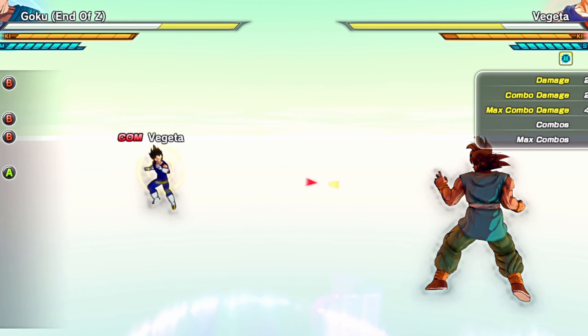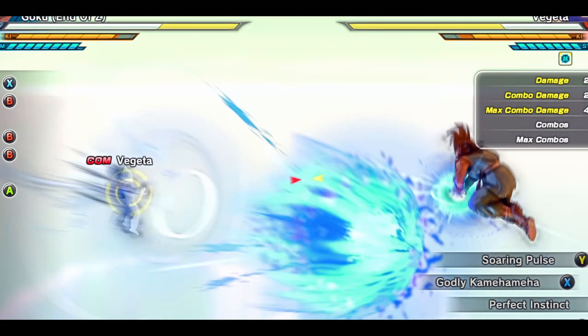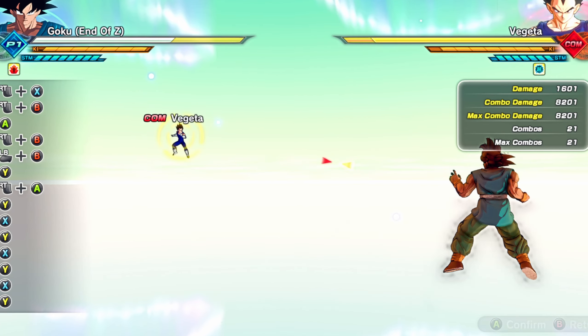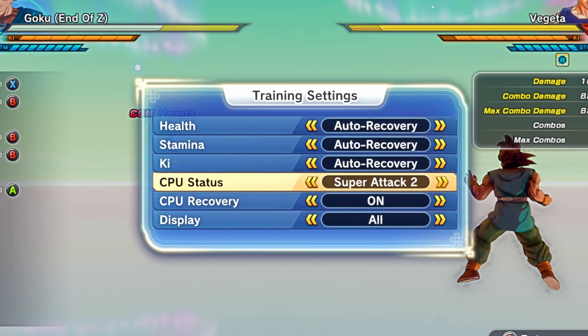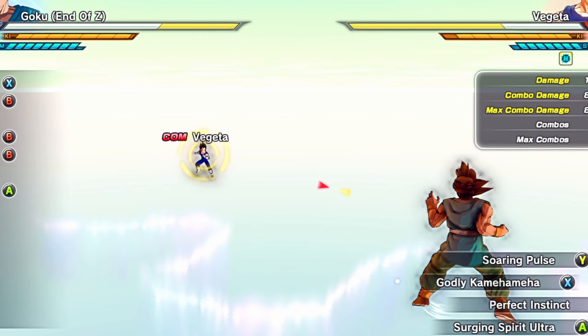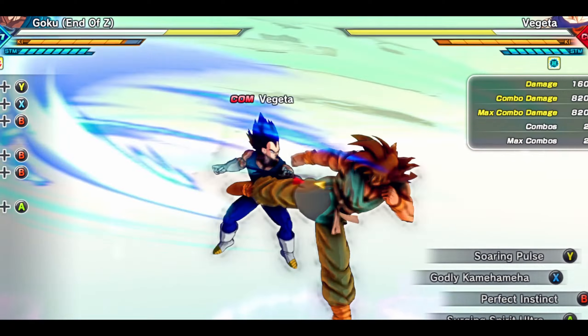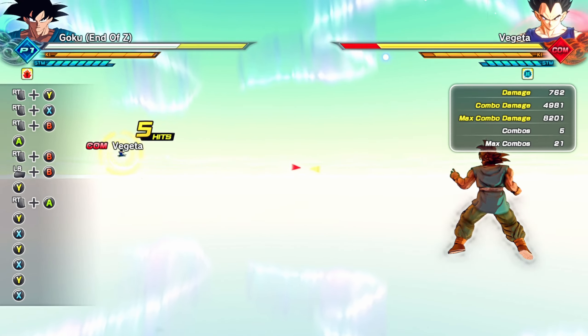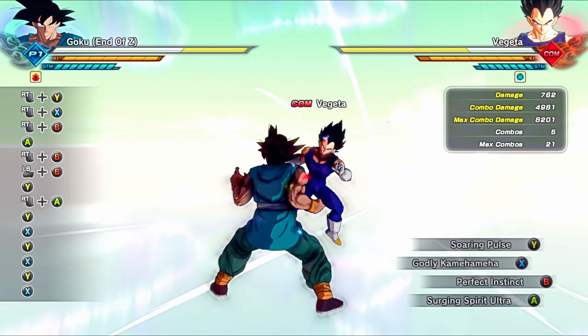I'm gonna have to make the CPU do a ki blast here. Psych — it's so clean in my opinion. I think it's better than Divine Kamehameha. That's how Divine Kamehameha should have worked, honestly. Then we got Soaring Pulse, which is from Ultra Instinct — it's so clean, just so clean.